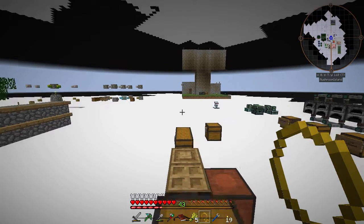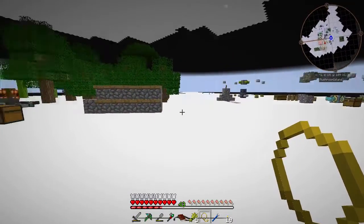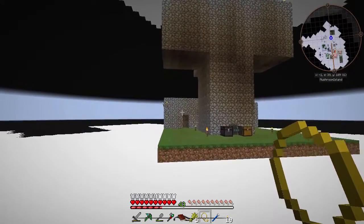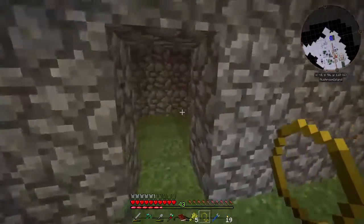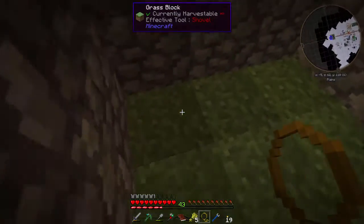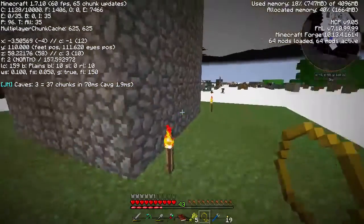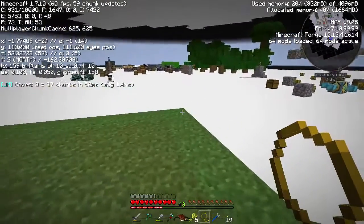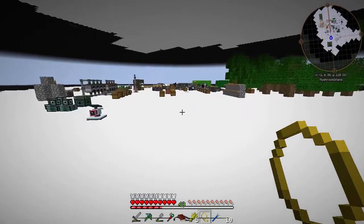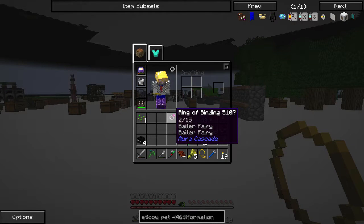Hey guys, my name is Always and welcome back to Anti-Material Energy. In the last episode we made a change to our mob spawner - our manual kill mob farm - to get skulls with our cleaver. We changed this to be a sky biome so F3 says sky, meaning endermen spawn here and only endermen. I've been collecting their skulls and now have all four endermen heads.